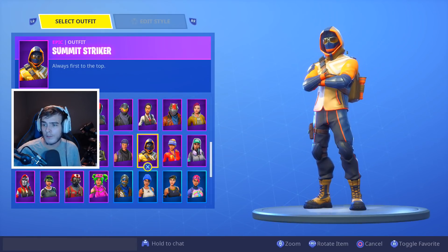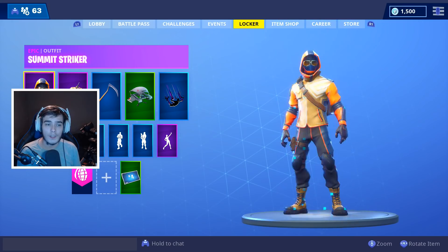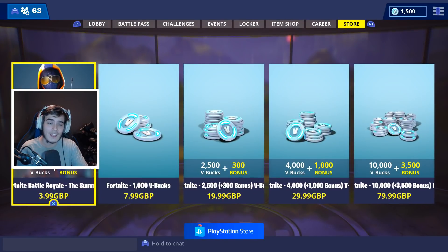Let's move the cam back over — you can see the skin right here, and as we rotate it, there is the back bling as well. We'll go into the Top Notch back bling right there. So there's the skin, the back bling, and like I said, all you do is go over to the store and it is right there on the left.